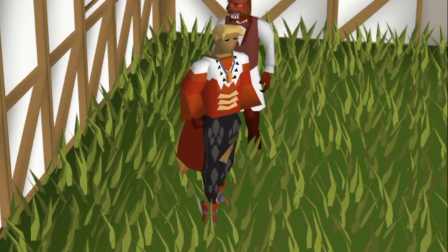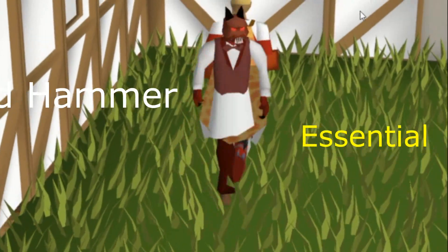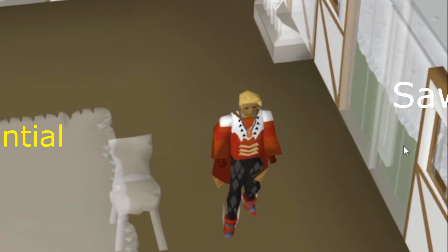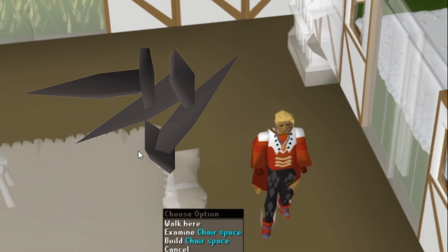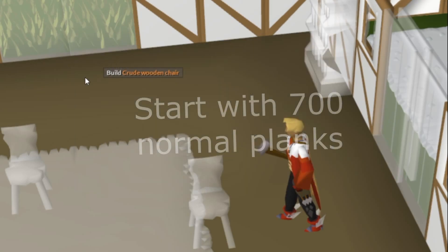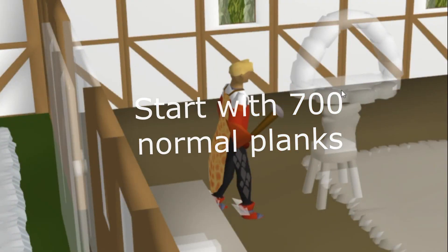Before you train Construction, you need a saw and a hammer. Keep note that when you're using normal planks, you also need to bring nails. I use steel nails and you'll need about 1,500 of them. You should buy about 700 planks before you start Construction.